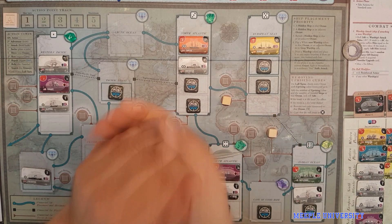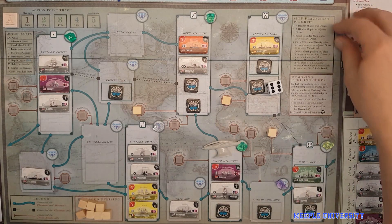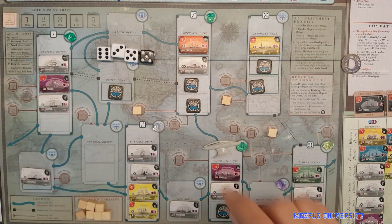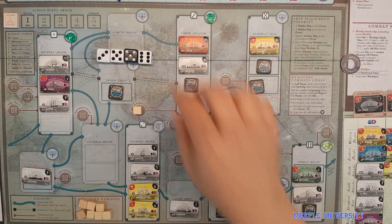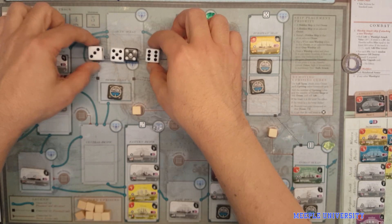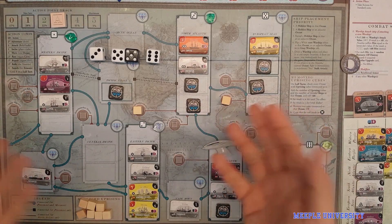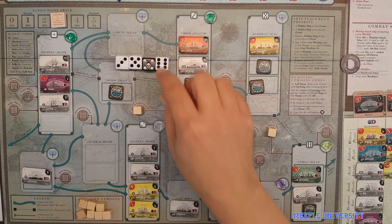So here we are in mid-game — actually act three, you can tell because the black die is out. I rolled the dice and we take the numbers in order: three, five, five, six. We place ships on the board. The first thing you do is look at the greatest differential in the white dice — six minus three is three — so you give yourself three actions. But now you have to place a ship in each of these major oceans, which are all numbered.